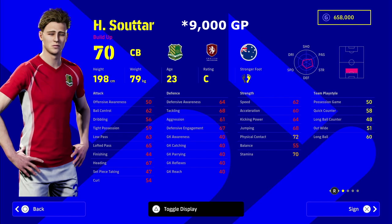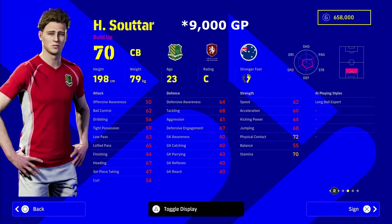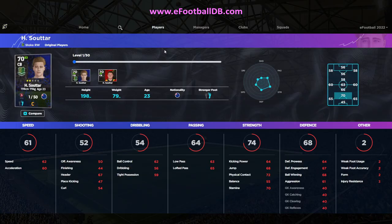Sutar is even taller than Iyer — he's 198 cm — and he's just an absolute rock in the air. He's got Long Ball Expert, Blocker, Aerial Superiority, and Fighting Spirit. At this height, this guy is not going to be getting beaten in the air too often. For 9,000 GP you can't go wrong. He is Australian, so there's one version with Stoke and one with the Australian national team.